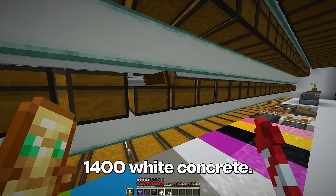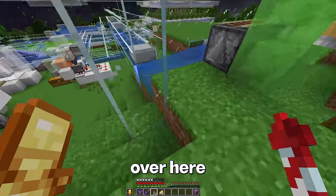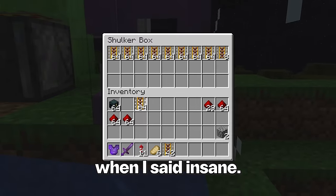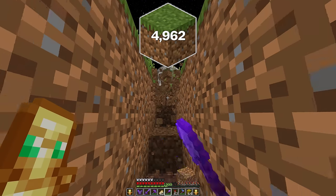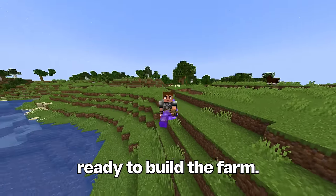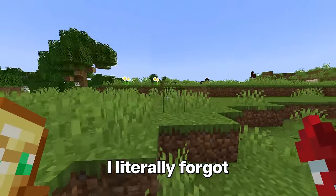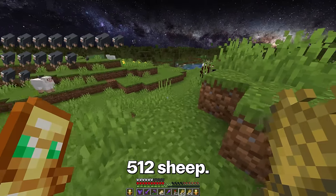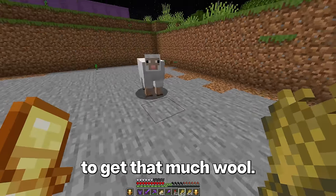Now 1,400 white concrete and 1,520 powered rails. I built a farm that makes an absolutely insane amount of rails. Finally, to finish up this farm, we're going to need 4,962 grass blocks. We are ready to build the farm — wait, I literally forgot the most important part: sheep. This farm is going to include 512 sheep. That sounds insane, but I really don't know any other way to get that much wool. Will the baby also have black wool? Okay, that's good.